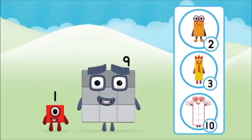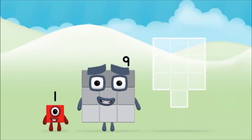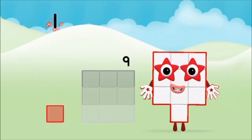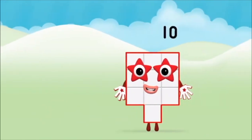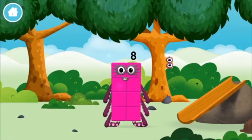What number block will you make when you add these two number blocks together? Well done! You were right! Add the number blocks together! Nine, one — one plus nine equals ten. Amazing! You made number block ten! You made a new number block!